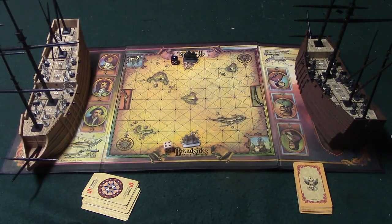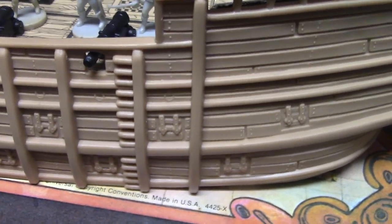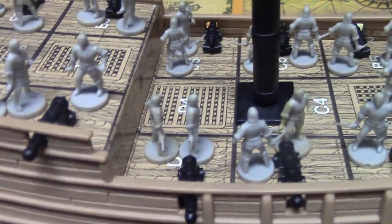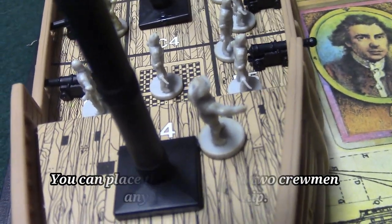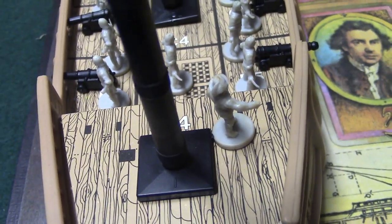Let's start with the awesome part — these two massive ships. Just look at the detail. You have five cannons on either side, which are actual pieces you place through little holes on the ship. There's also a ladder on both sides used during the boarding party section. On deck you have little pirates — two per cannon — and your captain. If you lose your captain in the boarding party, you lose the game.